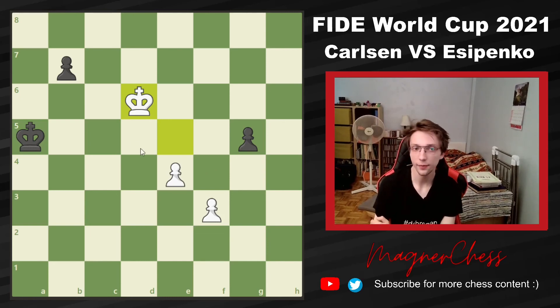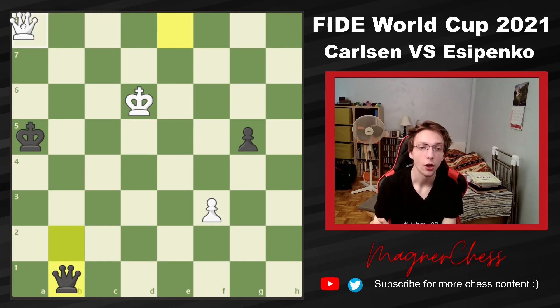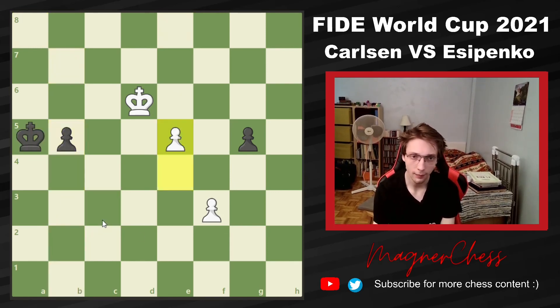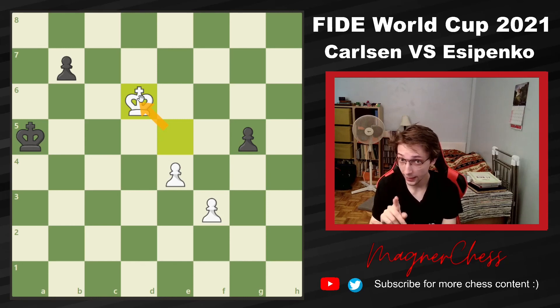And why did he resign? The material is equal, but after B5 and you start pushing the two pawns, even though Black can promote, White has this resource: Queen to A8, check. Now the King has to step on the B file, and then Queen to B7, and you lose your new Queen — this is completely winning. So Magnus Carlsen, after King to D6 by Yesypenko, resigned the game. And with this, Magnus Carlsen loses his first Rapid game in the World Cup since 2005 — 16 years without losing a single Rapid game. Now the score is tied, and we're going to the Blitz playoff. I'm going to make a video on the Blitz playoff, which should be released in a few minutes.